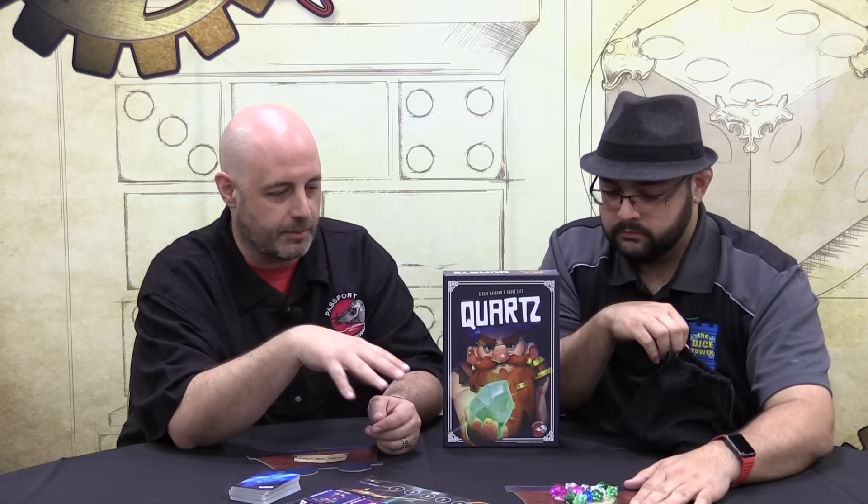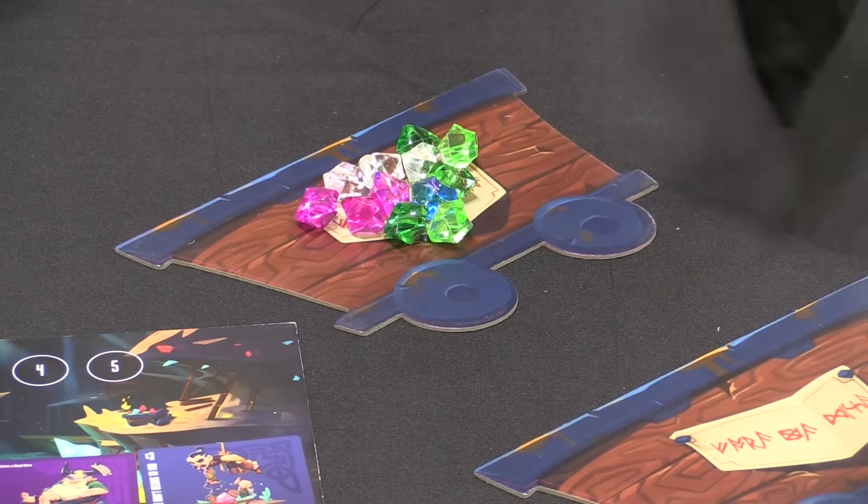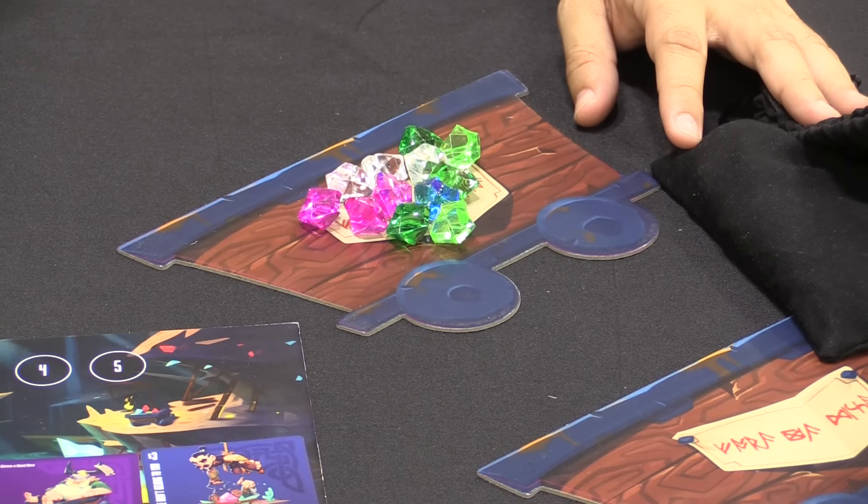It doesn't matter what you're doing — if you're pulling gems out of the bag, I'm going to want to know what you pull out of there. In the main game, there are 68 gems in the bag and 18 of them are obsidian, which are the bad ones. So you've got some statistics you can play with as to how many gems are already out. Am I going to get caught with a bad one? Do I want to press my luck or jump out? It's played over five rounds, and whoever has the most money from selling your gems becomes the new owner of the mine in Quartz.